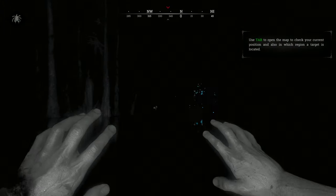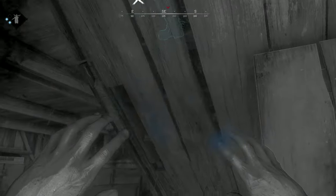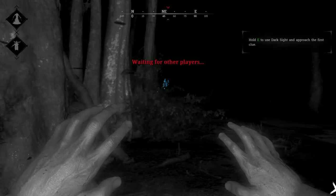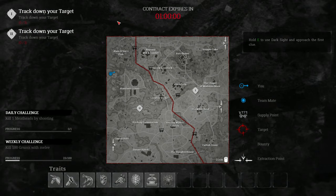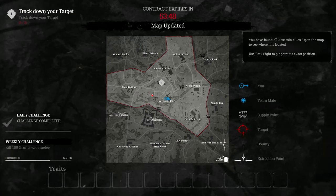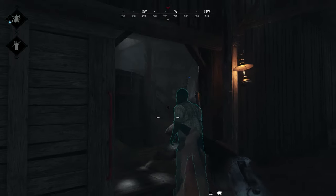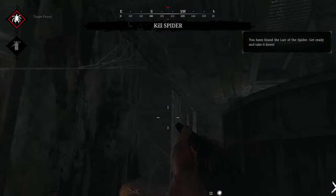Clues can be identified by holding down a button to activate an ability called Dark Sight, which allows players to see partially into another realm. Using this Dark Sight, players can spot clouds of blue particles in the distance that mark the exact location of any available clue to investigate. After each subsequent investigation, the player's map will narrow in on the location of a target. However, players don't need to find each and every clue, and can even luck out and stumble directly into the monster's lair early in the round.